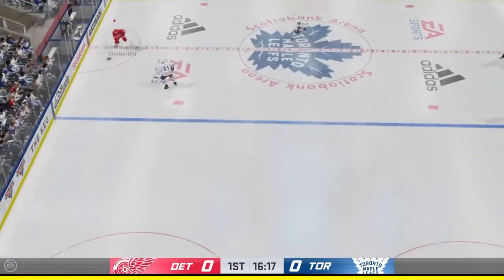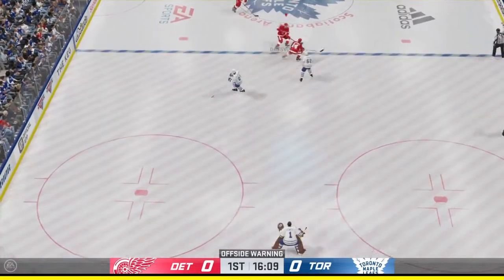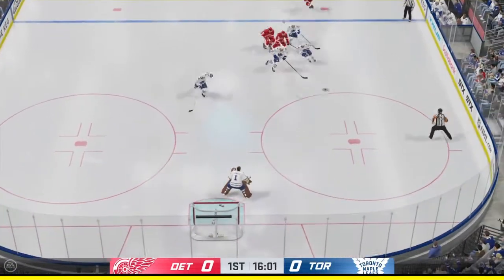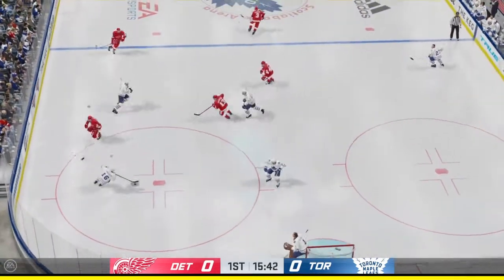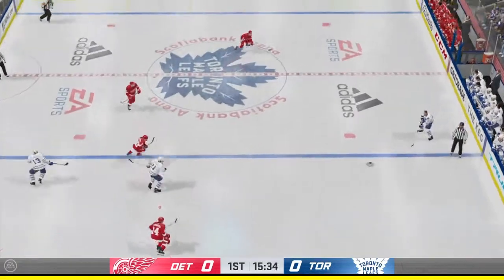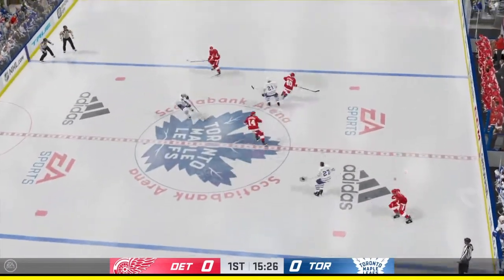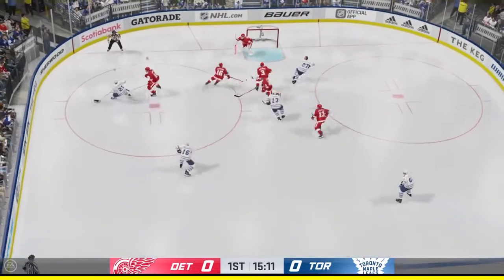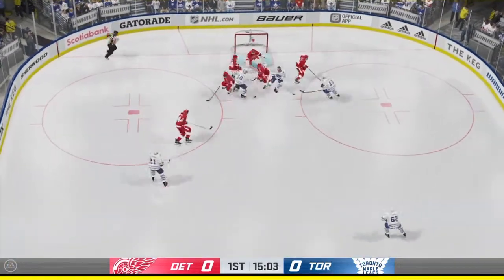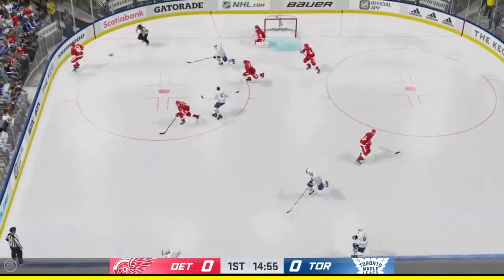Here's a shot denied by the goaltender. And now it's to Shanahan. Good check — freeze the puck up. The Leafs have it from their own end. Toronto's got it in their own zone, and now it's over to Sittler. Across the line from center. Toronto's got the puck against the half wall — denies that opportunity.